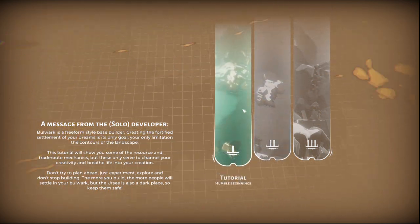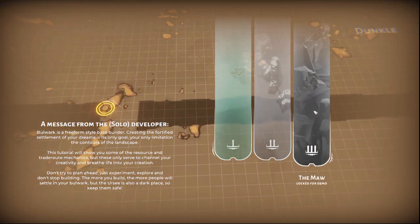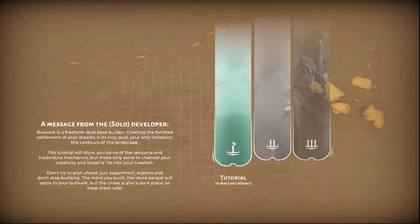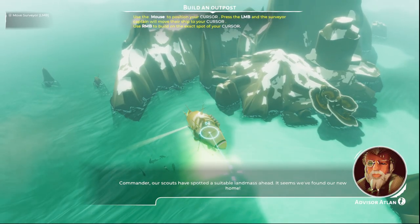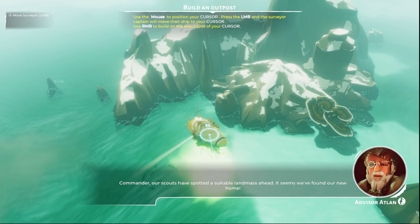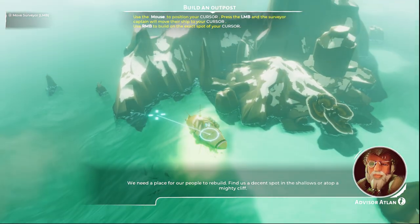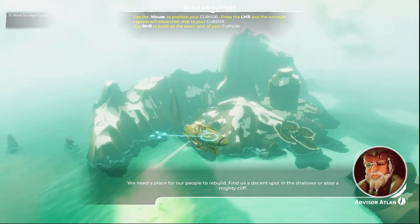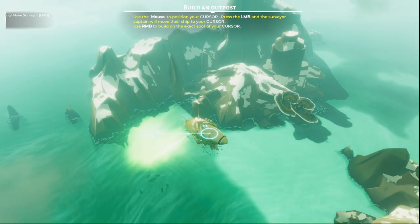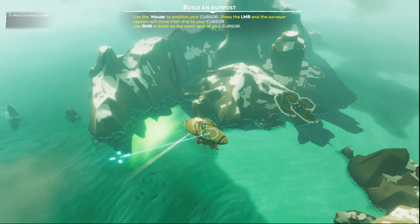All right, let's see what we've got. Beginnings tutorial — Elder Gate. We got a big old map here too, that's good. That means there can be a lot more put in here. There's a nice ship. Commander — our scouts have spotted a suitable landmass ahead. It seems we've found our new home. We need a place for our people to rebuild. Find us a decent spot in the shallows or atop a mighty cliff.